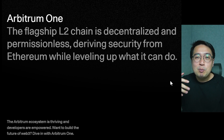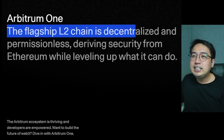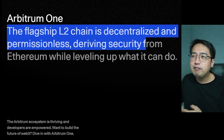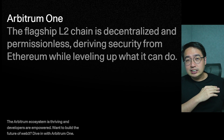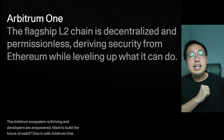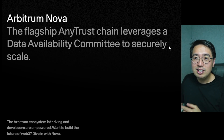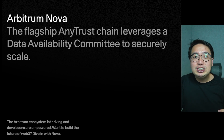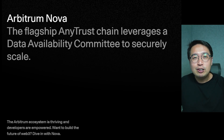In more technical terms: Arbitrum One is the flagship L2 chain — decentralized and permissionless, deriving security from Ethereum while providing faster and cheaper transactions, with all transaction data still secured to Ethereum. Arbitrum Nova is the flagship AnyTrust chain, leveraging a data availability committee to securely scale — meaning it uses that committee to verify transactions instead of immediately securing everything to Ethereum, which costs significantly more.